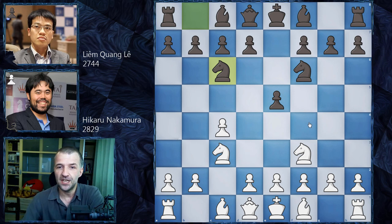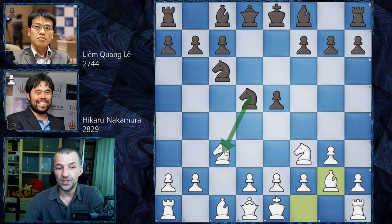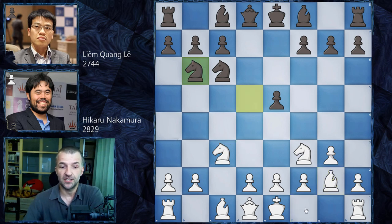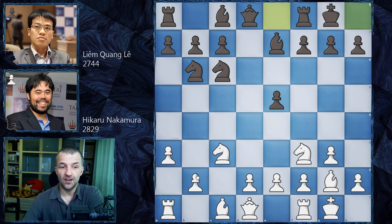After g3 we have d5, exchanging in the center — pretty much like the Sicilian. We have Bg2, and of course not exchanging the knights because white would have very powerful protection for d4. White would love to play d4 at the right moment. The main line is Nb6, then castles, Be7, a3 preparing b4, then b5 — pretty standard. We have castles and b4.